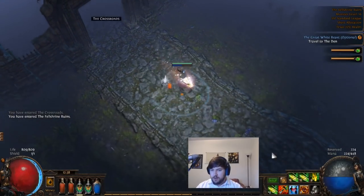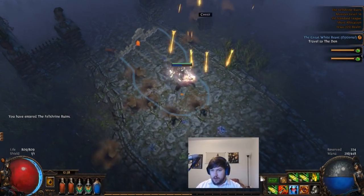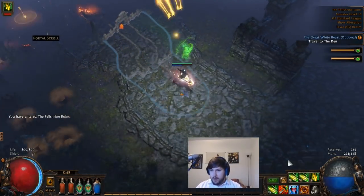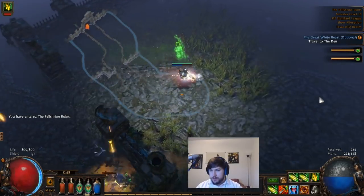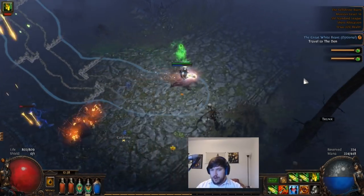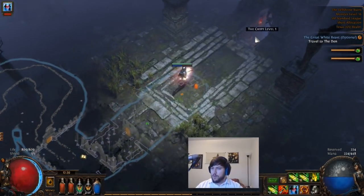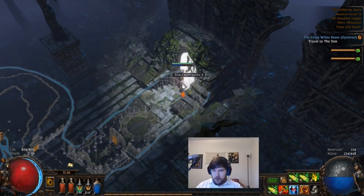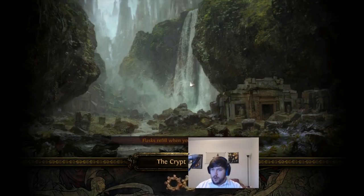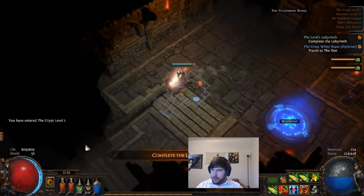Felshire Ruins is a very straightforward area — you literally just follow the road. There's probably a shortcut you can take, but generally speaking you can just follow the brick road through here. Once you reach the end of the road, you'll be led to the crypt — a little broken temple or church out there.